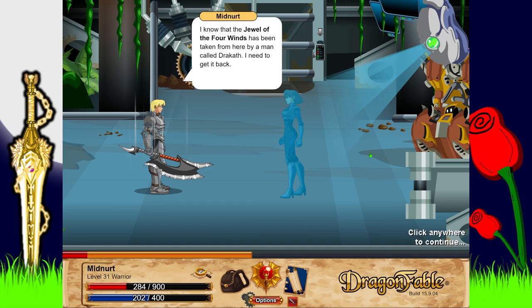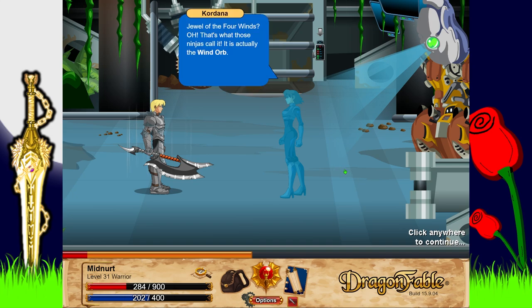I'm sure you have many questions and I will answer what I can. I explain that the Jewel of Four Winds was taken from here by a man called Dracath and I need to get it back. Kordana responds: 'The Jewel of Four Winds? Oh, that's what those ninjas call it - it's actually the Wind Orb.'